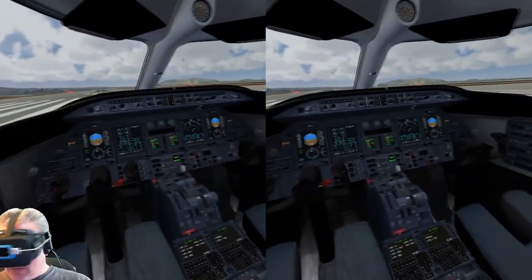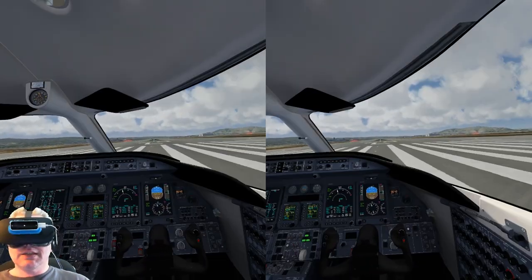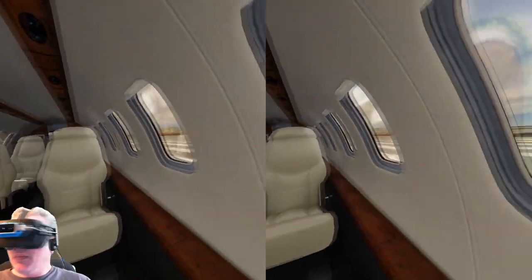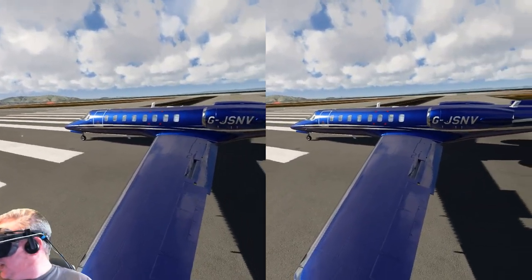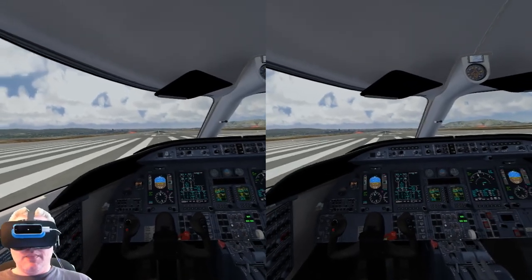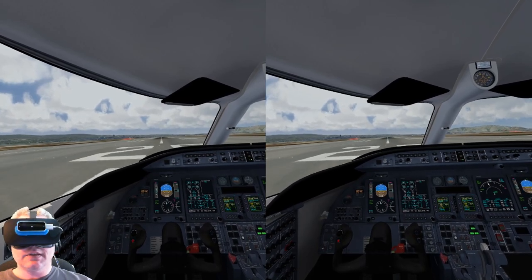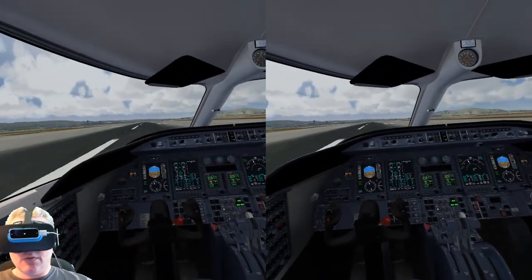The cockpit in here looks absolutely amazing — really nicely detailed. You've got several different views, so we can go to the co-pilot view and actually see our pilot with little kinematics on his arms, which is a pretty sweet effect. You can also go back in the cabin and take a look at the passenger's perspective. The planes look really good with a nice reflectivity to them. Throttling up now — sounds are all really spot-on, everything sounds just as you'd expect from inside the plane, and all gauges and meters are working.